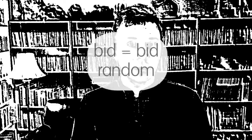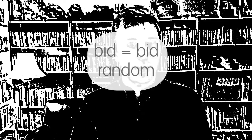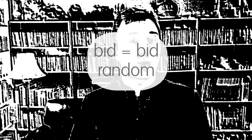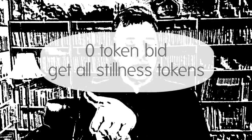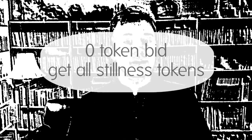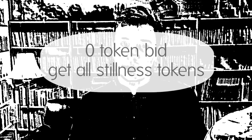If the bids are equal, then the situation must be resolved randomly: flip a coin, roll a die, or otherwise decide if the threat or the character succeeds. If someone consciously bids no tokens, then that player automatically fails but receives all the tokens in the Pool of Stillness. Play for as long as you'd like — this is Uneven Wings.